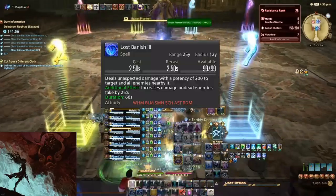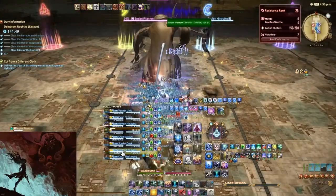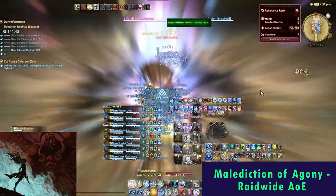Having a player assigned to use Lost Banish is recommended for this encounter, as it increases the damage this mini-boss will take by 25%. The Phantom starts off with Malediction of Agony, a raid-wide AoE. Feel free to pre-mitigate this.